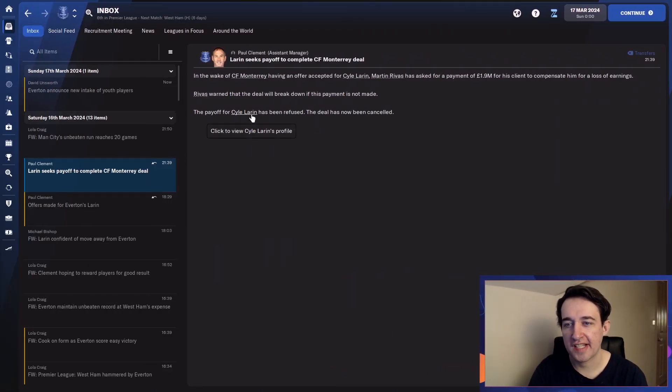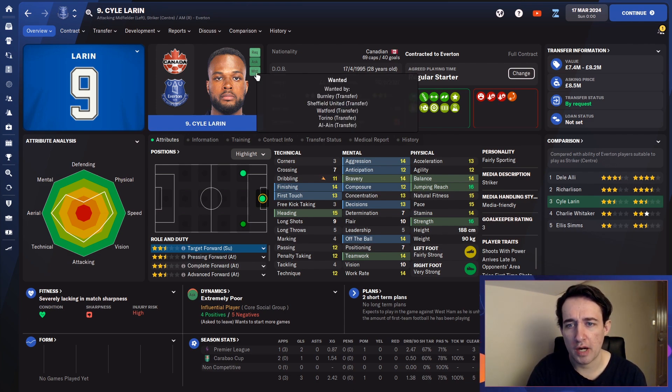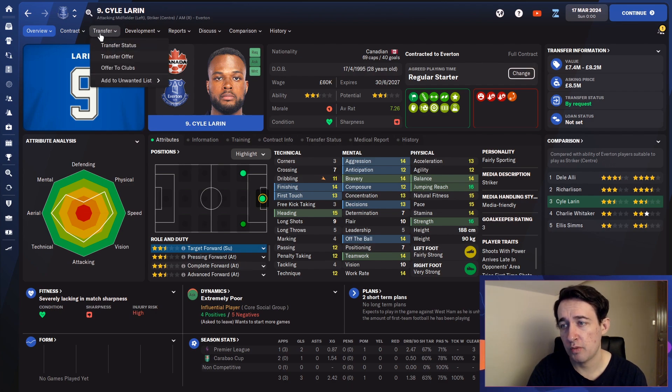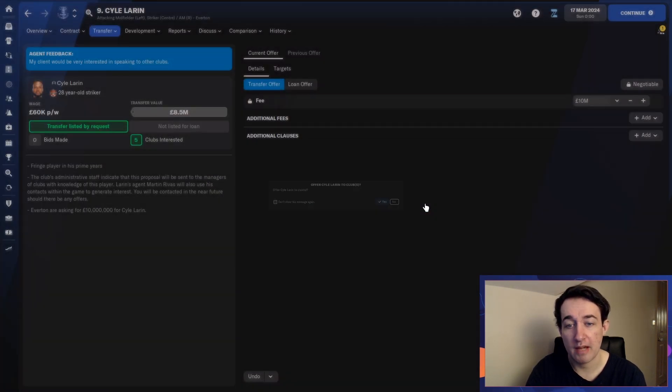From the inbox — Laren. We didn't want to have a payment for loss of earnings, so we rejected a deal. He hasn't really fit into our new setup where we use the false nine, and I really like the football we've been playing. We might take a bit of a profit for him, though his values may be taking a hit. We're going to try and find a move for him, maybe offer him out to clubs and put that up to 10 million to see who we can get to bite.